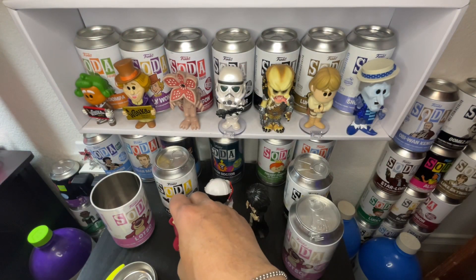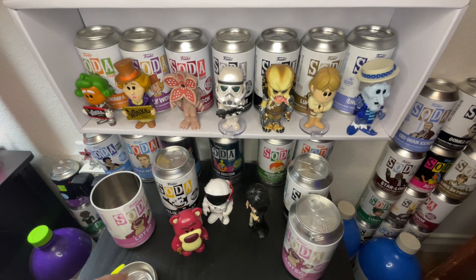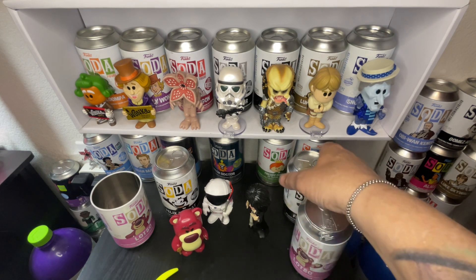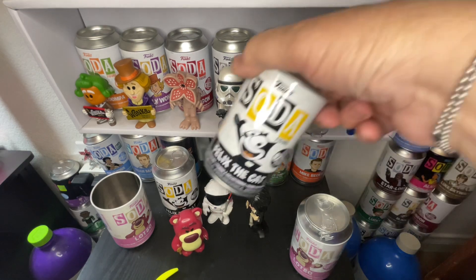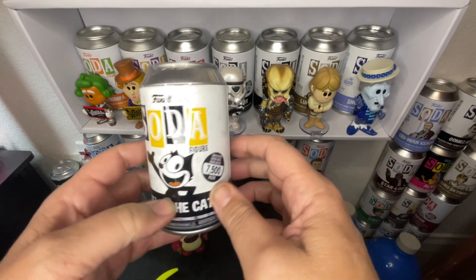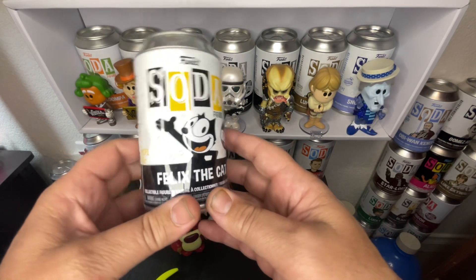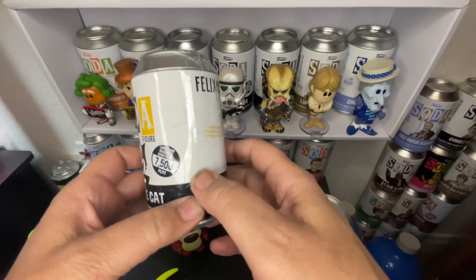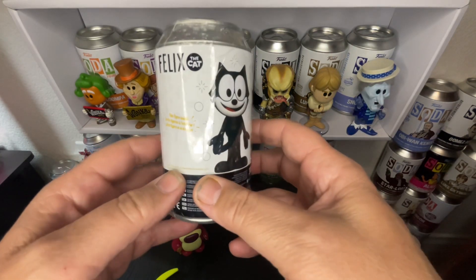We let Mommy choose these out of all our sodas and she's helped us every time! So maybe we're just gonna win right now! Alright guys, I think I'm gonna pull a Felix! He was one of my favorites when I was younger! I'd sing you the song but I'm sure Zane wouldn't want me to! 7,500 pieces — Funko! Low piece count! From Felix the Cat!